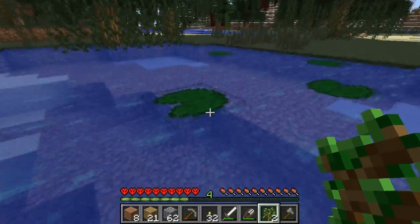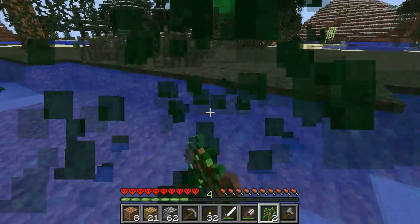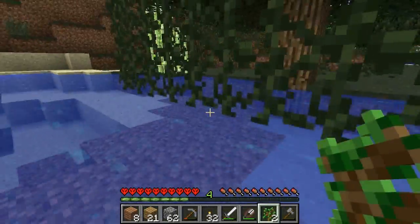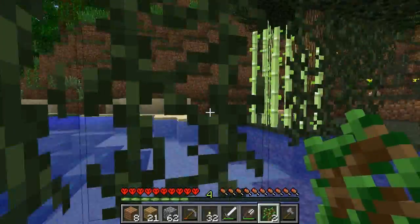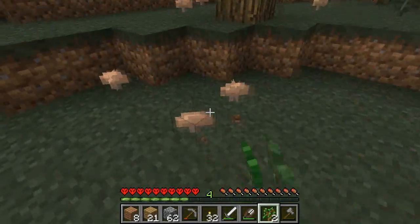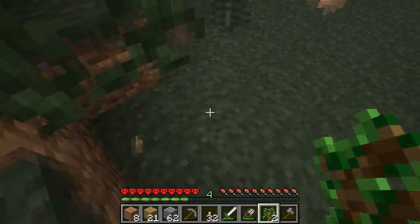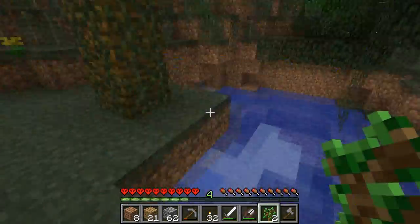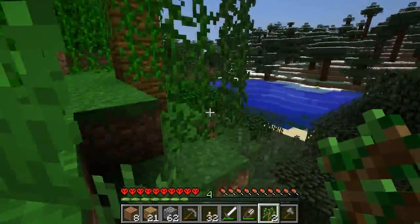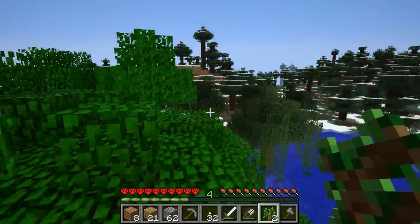So while I'm in this little swamp biome, I might as well just grab as many lily pads as possible. I'm really regretting not making a shovel, by the way, because there's some clay and stuff. I mean, I could harvest it with my fist, but I'm not really in that big a need of clay right now, so I'll just leave it here for now and we'll come back and get it at some point. So it is an interesting land terrain kind of thing around here.